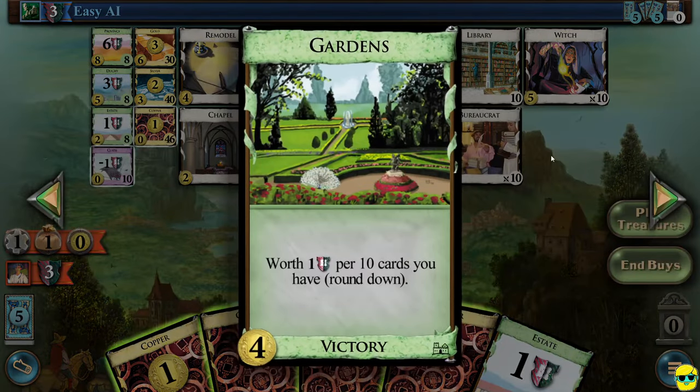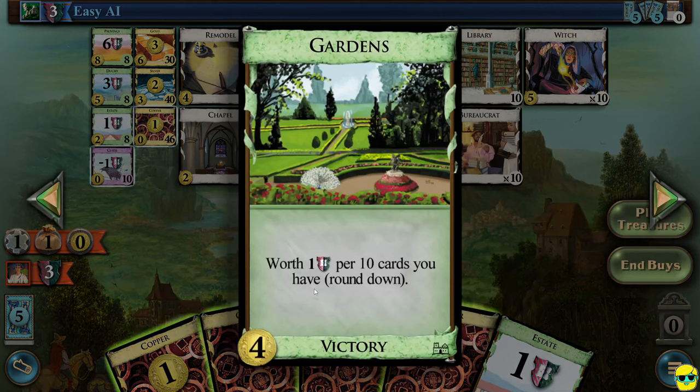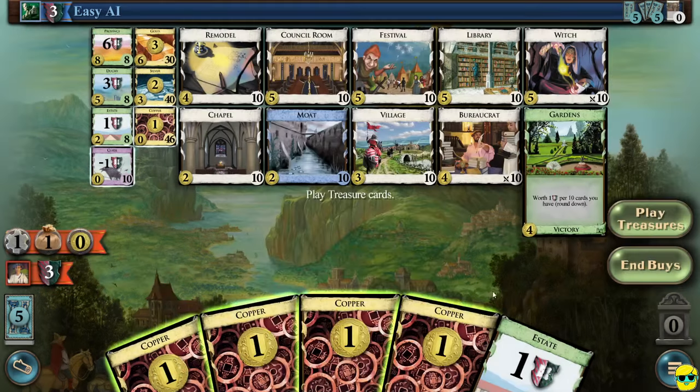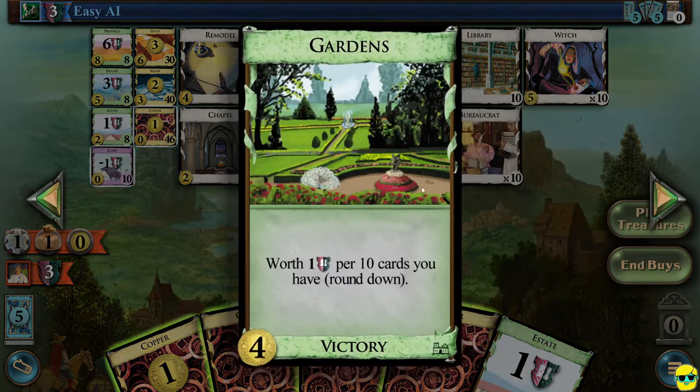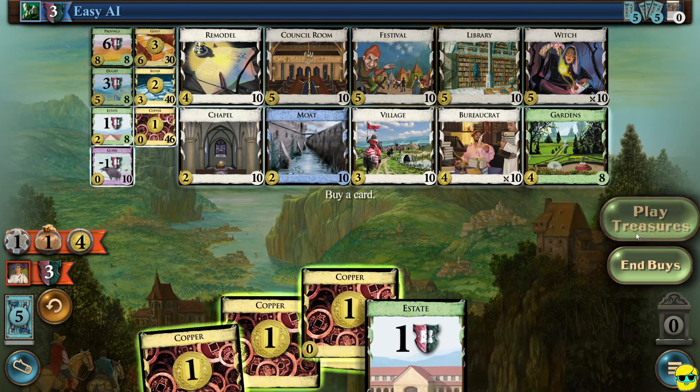Then there's the gardens — a victory point card that goes into supply. Just like all victories, there's only eight in a two-player game. The amount of players dictates how many victory cards there are. Gardens are worth one victory point per 10 cards you have, so the larger your deck at the end of the game, the more this is worth. But we don't want to buy this up front because it's not doing anything for us yet.